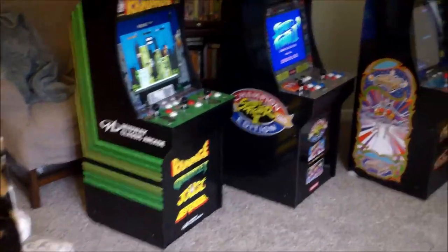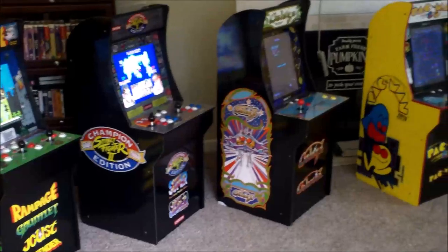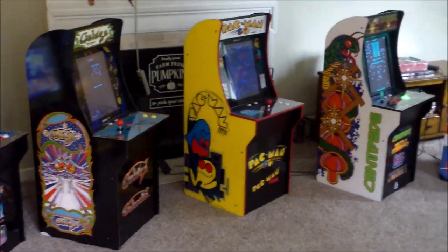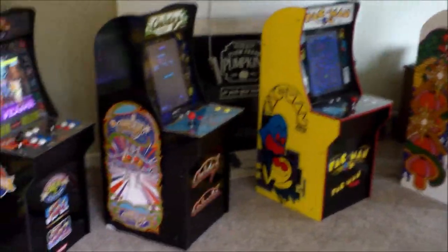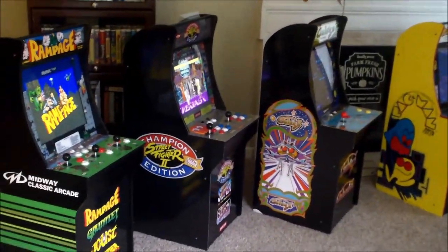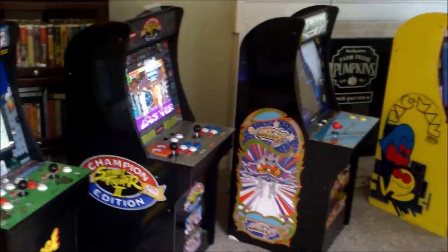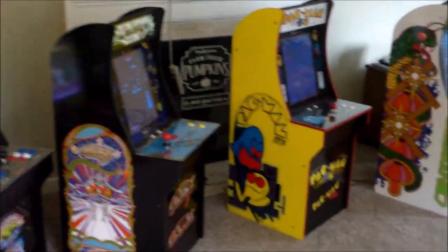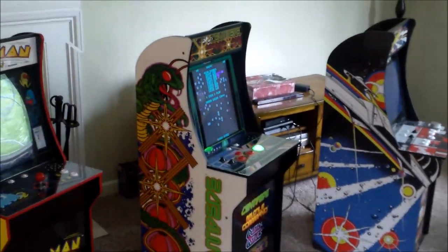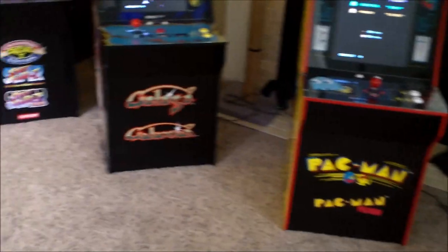So here we go — this is what the lineup looked like when it started out, just six cabinets. It was five, and then Pac-Man was kind of thrown in there. I like the Pac-Man because it's so different than all the others — the yellow color really makes it show up in your game room. They all had the generic shape to them at that time, which was fine since we didn't have anything else. Most of them had between two and four games on them.